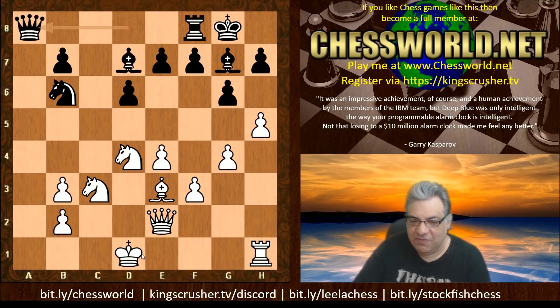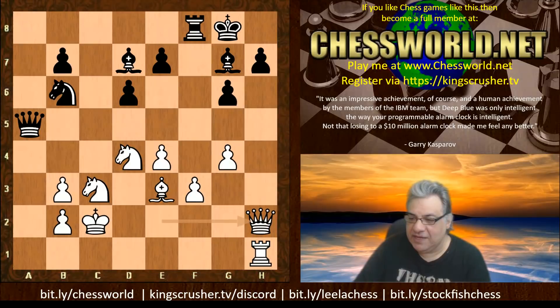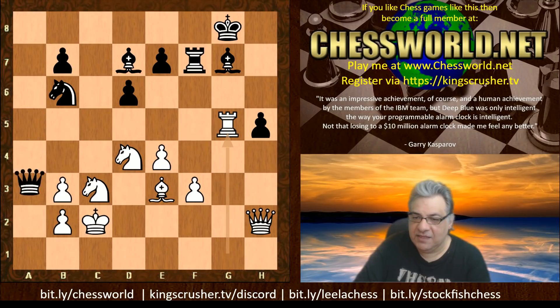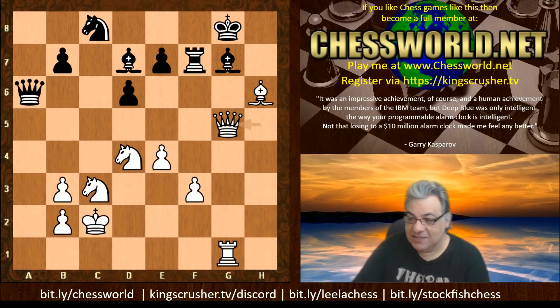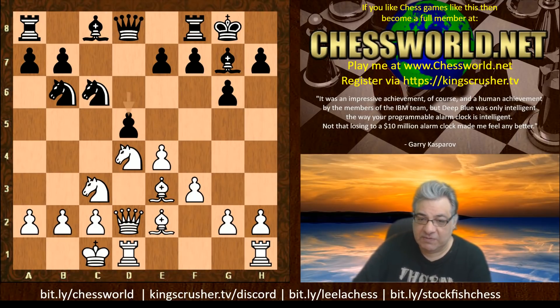It looks strange to allow black to have doubled pawns, but the h-file is still a dangerous weapon against black. Black had to compromise — there's a nasty pin with tempo gained on the Queen, and you can see that in the Dragon you need specialist skills to survive onslaughts on the kingside. Leela played Bishop e2, didn't indulge Bishop b3, and the question is whether allowing d5 is a downside, releasing control over d5, which Stockfish logically exploits.